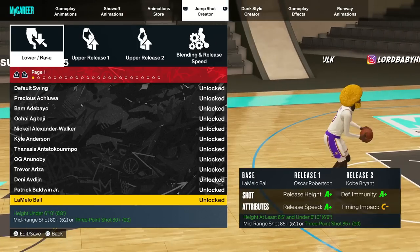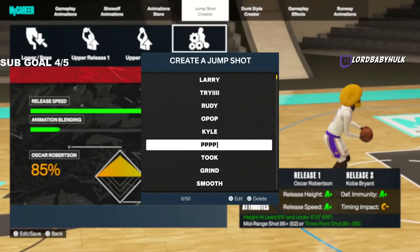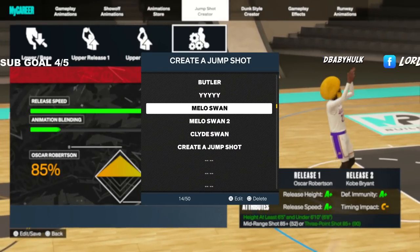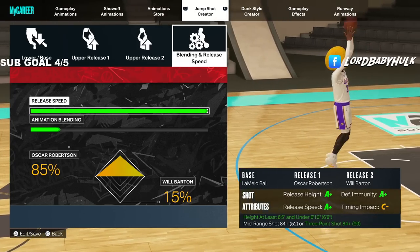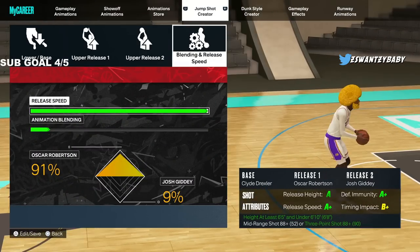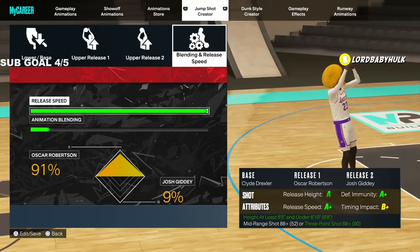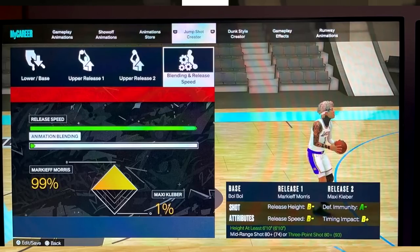Here's another custom option if you didn't want to use that one — we've got Kobe mixed in. Let me go back and show the blending — sometimes I forget to show that. This is the other blending too, my bad. Then we got Clyde Drexler. Now I don't have a six-ten build so I'm going to have to show you some screenshots of other builds. You've got to be at least six-ten. We got Bo, Morris, and a decent jump shot with timing impact.